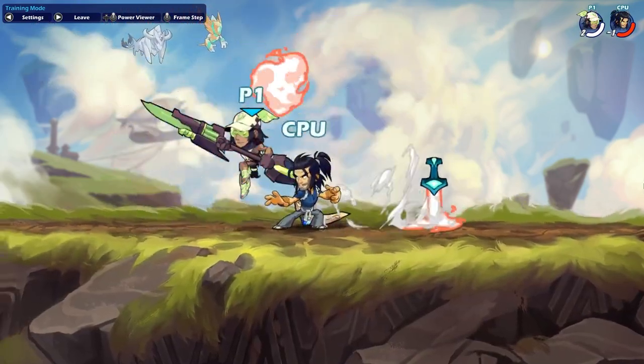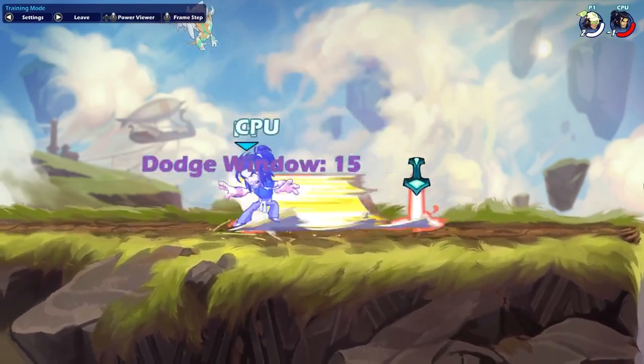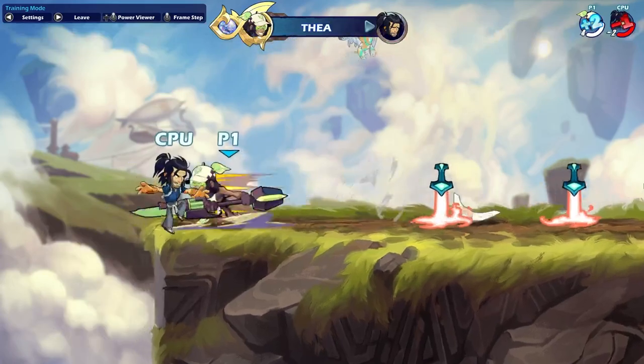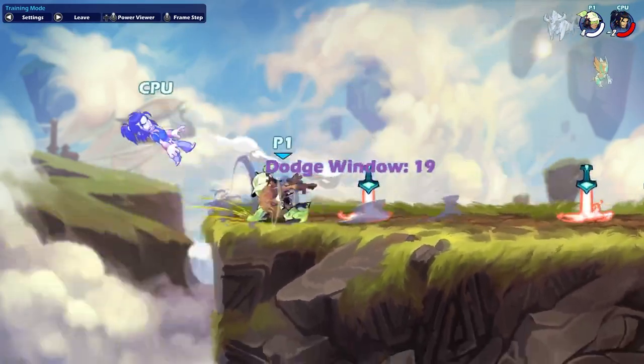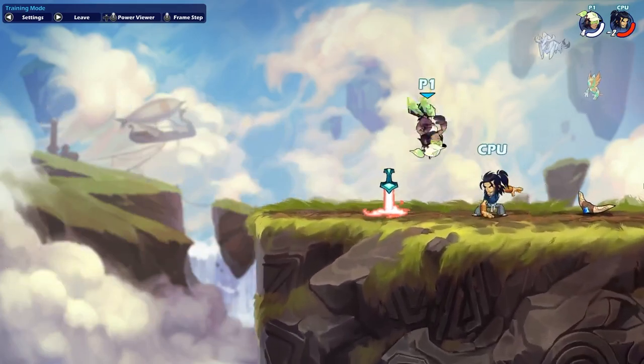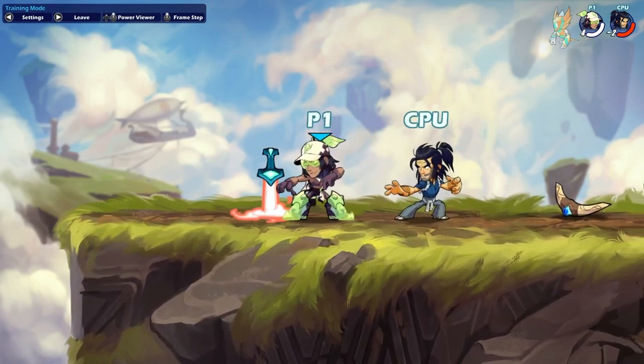Thea. There's really not much to say about this character — just, no matter what you hit, Down Sig after it. There's a good chance it'll hit your opponent. Honestly, same goes for her Boots Side Sig. This character's sigs are insane — you can just spice it up with Down Sig too. Just throw sigs out, you'll hit people.